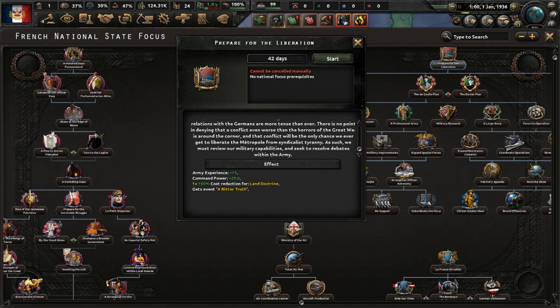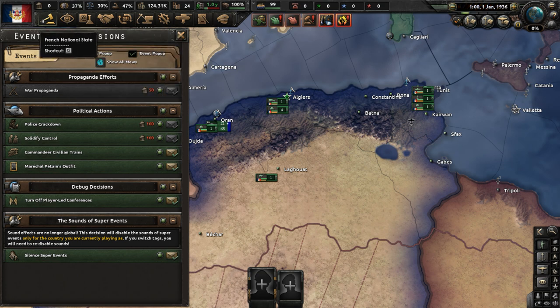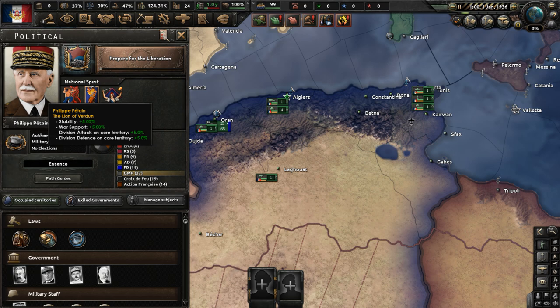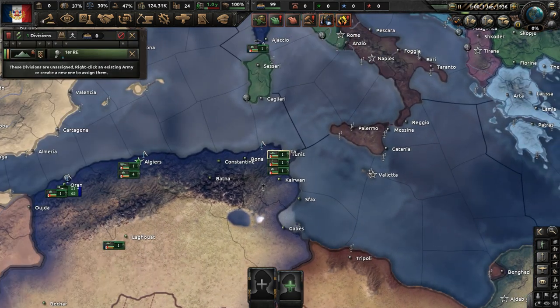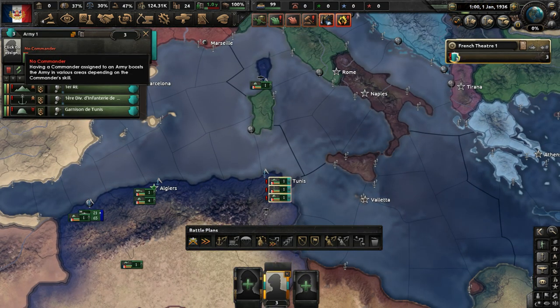Prepare for Deliberation gets us 15 army experience, 25 command power, 100% cost reduction for land doctrine, and we'll get an event called 'The Bitter Truth.' That will take 42 days. Also, there is a portrait picker for Philippe Pétain who is leading this country, which is crazy — a very interesting feature. I would not have expected that to be there.